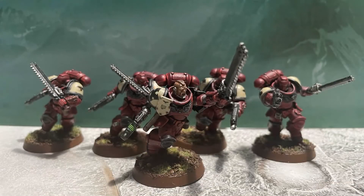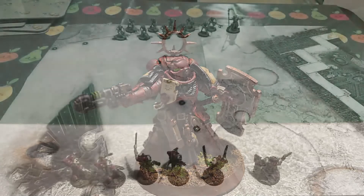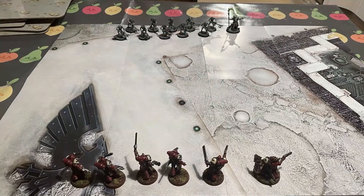On the Space Marine side, we have five Assault Intercessors, the Sergeant armed with a Plasma Pistol, and a Primaris Lieutenant with Storm Shield, Mastercrafted Power Sword, and Neo-volkite Pistol.